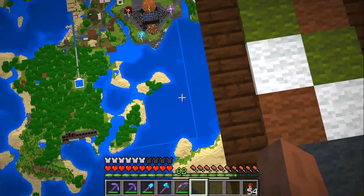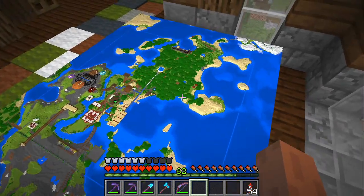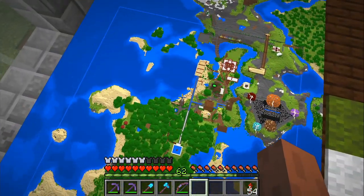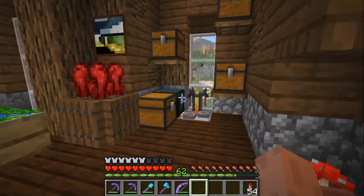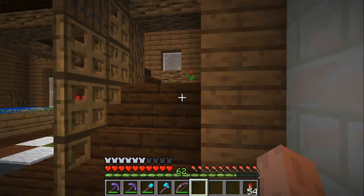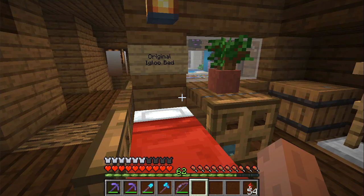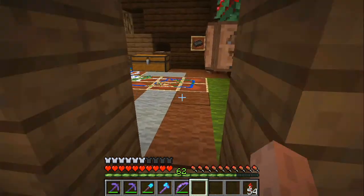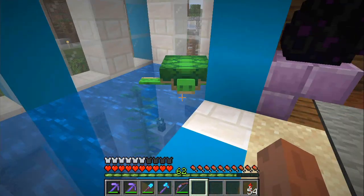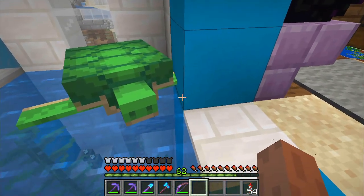I actually learned pretty recently that you can't build anything on top of the obsidian spawn platform in the end. But I keep this book around for nostalgia. The projects book I keep in the ender chest. Here we have a map over the spawn chunks area - I actually marked out the spawn chunks with a white line. It doesn't look the best; I will remove it and come up with something better. It's pretty interesting to see what land is actually inside, and we also want to keep passive mobs at a minimum inside here.